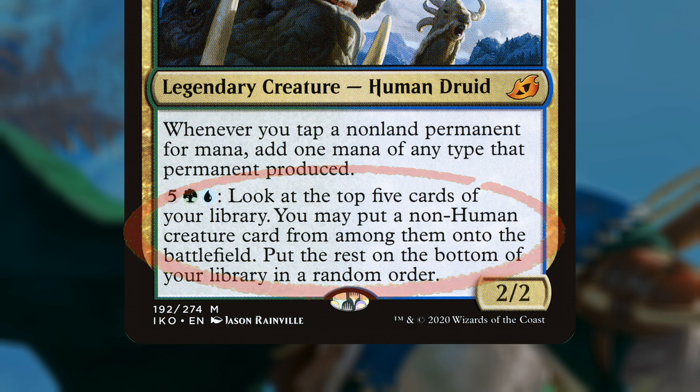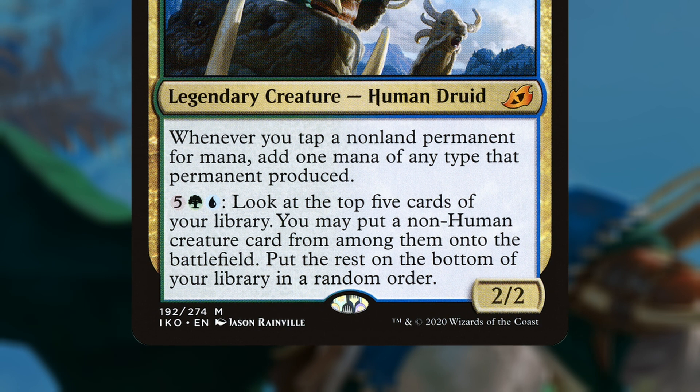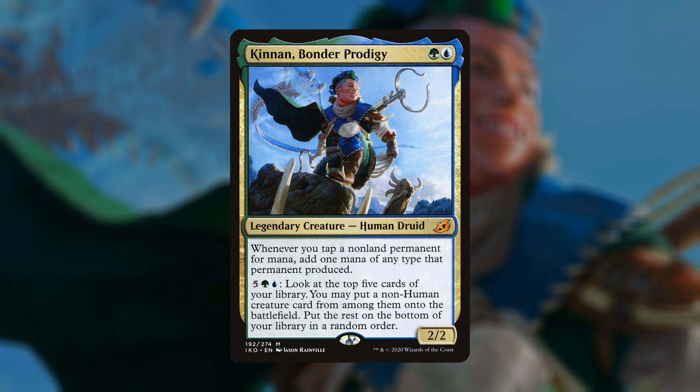His second ability is an activated ability that costs blue, green, and 5. It digs 5 cards deep into your deck and plays a non-human creature out of them for free. It's pricey at 7 mana and can definitely whiff, but it's actually fine since it turns out that his first ability makes him the easiest commander ever to generate infinite mana with, turning his activated ability into an infinite mana outlet as a cherry on top.